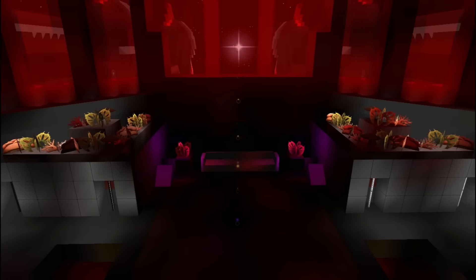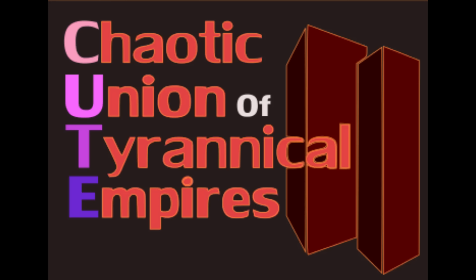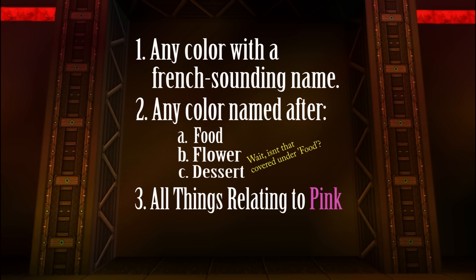Evil designs come in a variety of shapes and styles, but not any variety of color. The list of colors banned by the Chaotic Union of Tyrannical Empires includes any color with a French-sounding name, any color named after a food, flower, or dessert, and all things related to pink.